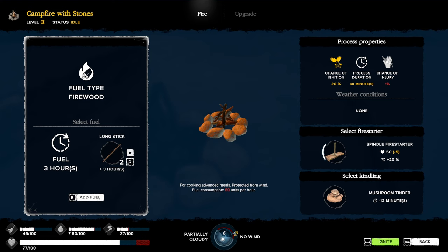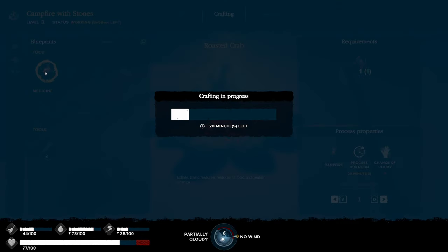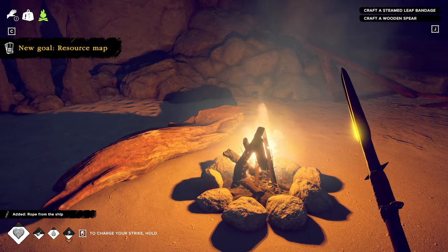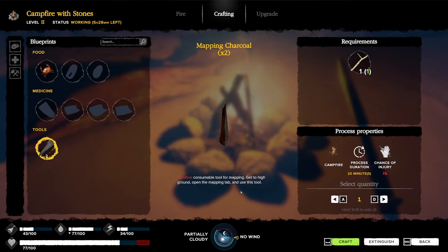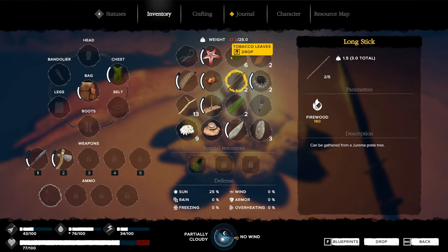I accidentally put a long stick in as fuel - damn, that stings. I'm putting some sticks in instead - six hours worth. I'll use a mushroom tinder I found on a tree and ignite. Beautiful! Now I can cook this crab. I also found a new gold resource map - I need a writing material like charcoal to draw a map; I have to get to high ground, open the map, and use the tool. Let me make about three of those.